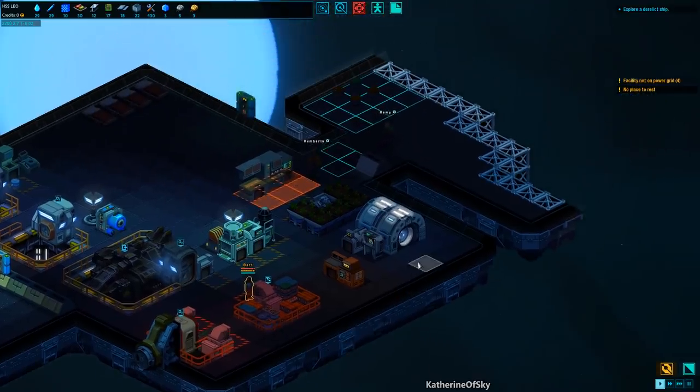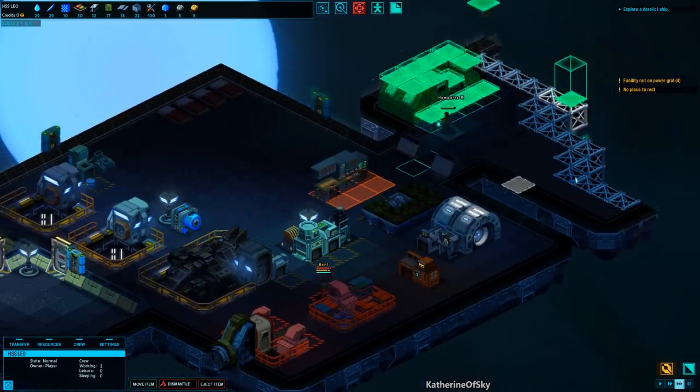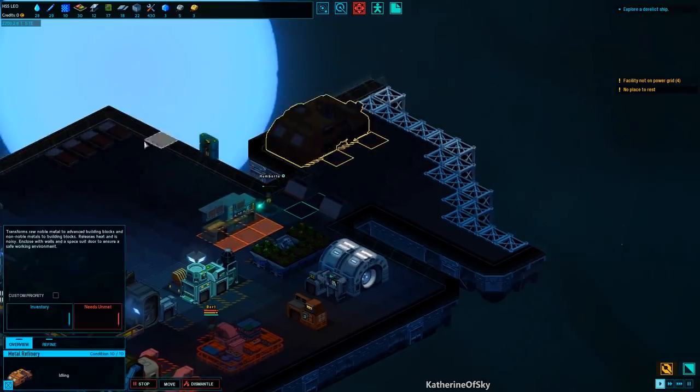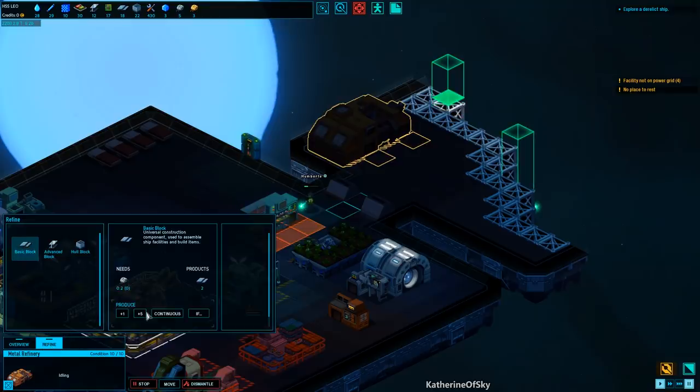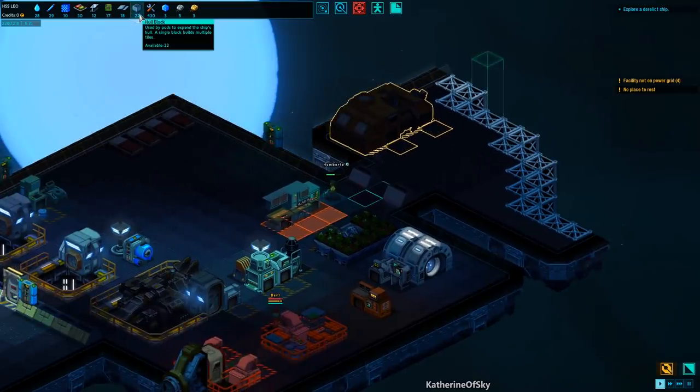Now they're going about their business and hopefully somebody is going to get in a pod. We have stuff now. I want to make blocks — we need 0.2 of this and you make two out of it. We want to produce basic blocks if we have less than 15 in storage, advanced blocks if less than 10, and whole blocks if less than 10. Whole blocks are used by pods to expand the ship's hull — a single block builds multiple tiles, which is awesome.